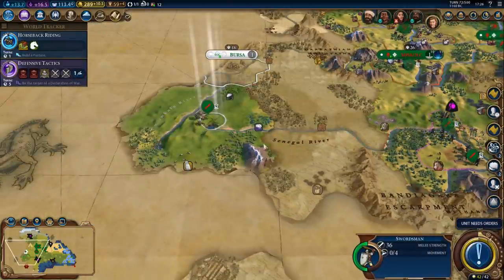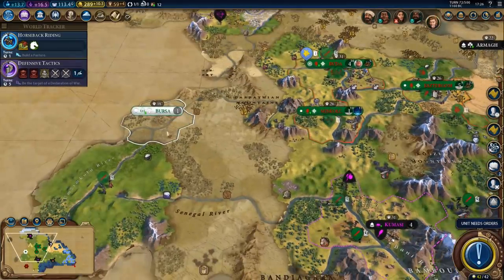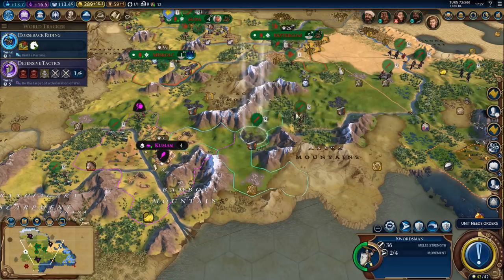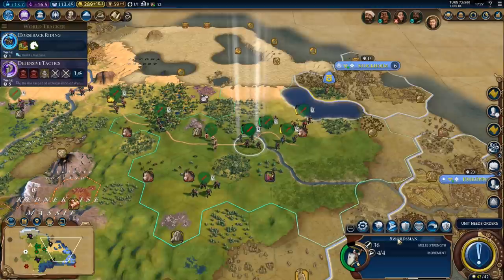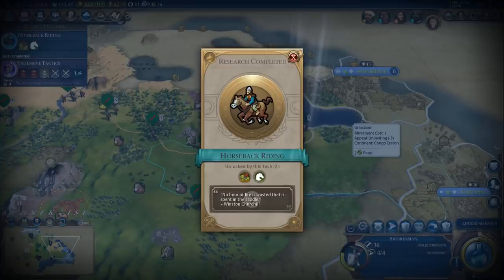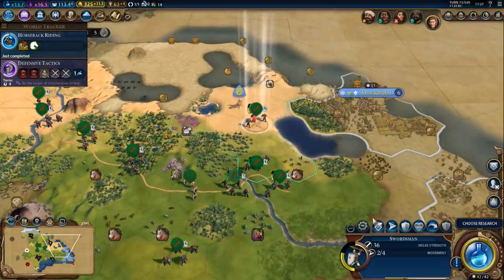Let's upgrade this unit and take a look around — we found the Ottomans. I could grab some of these swordsmen and attack the Ottomans right now, but I want to focus on Sweden specifically. I almost feel sorry for them, but not quite. More units are almost there — let's heal them up before we move in. Delegation is fine. There's Horseback Riding and we got some promotions — the extra movement is also pretty crazy.